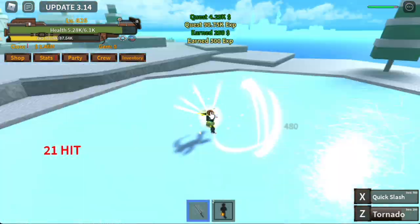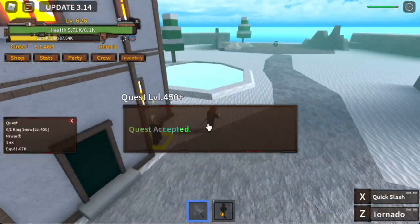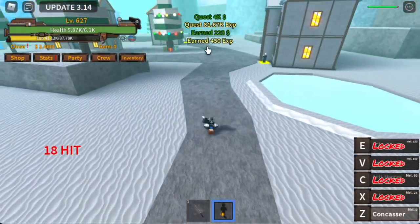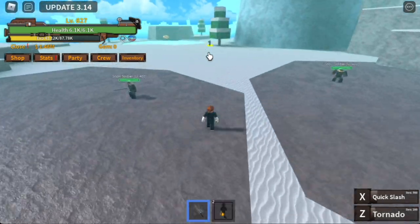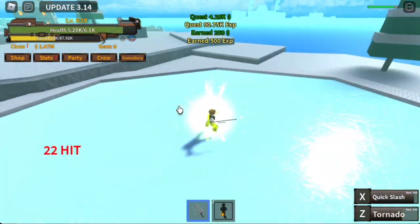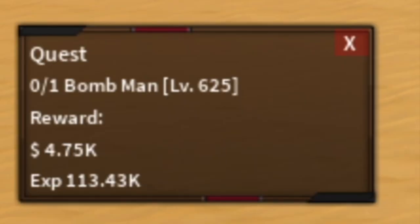To make things faster, use your Z skill, blackleg and soru, then defeat King of Snow. Go back to him. The goal here is to reach level 625 — I kinda exceeded it just to show you how to grind. Next island: Desert Island.